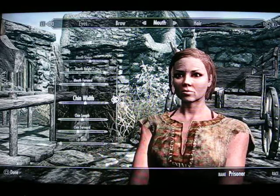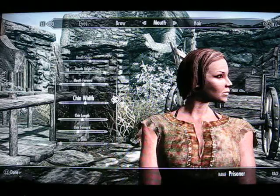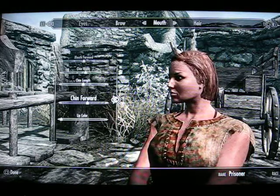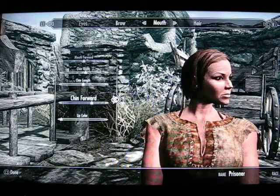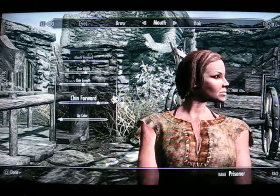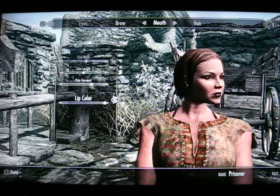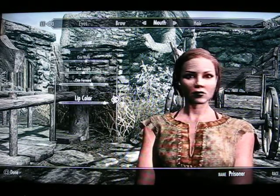And then to cure the overbite issue — which works with some of them but not with this one in my opinion — chin forward. It doesn't just deal with the chin; it deals with the whole bottom jaw. And so you can bring the lips out. If you want to go for the stubborn 'I dare you to punch me in my face' look, go all the way forward with it. I'll find the middle ground, put my character there, and I think that'll work. I'll put on lipstick to see if that looks natural. That looks good for me.